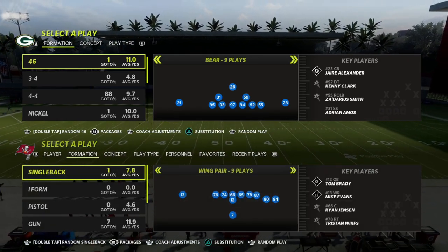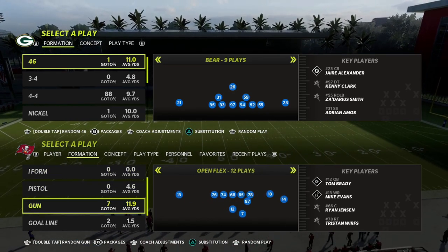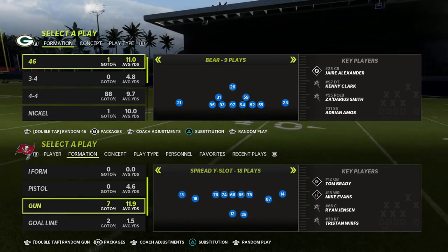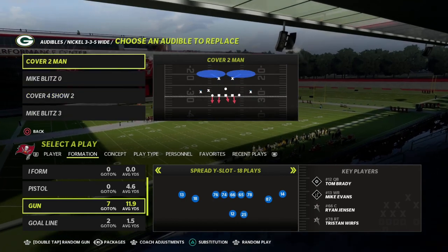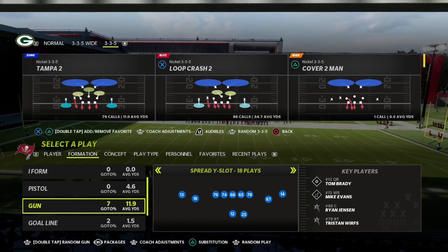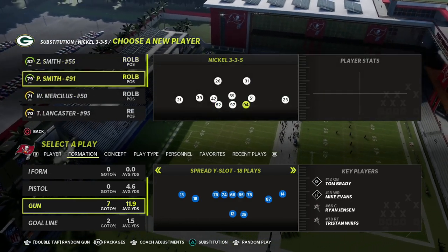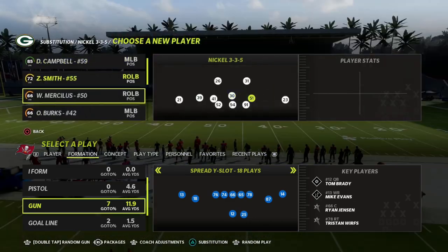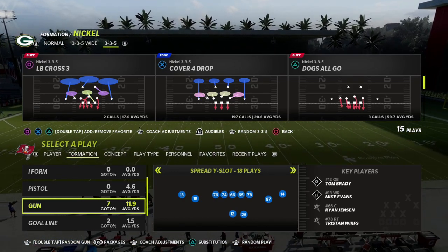In this video I'm going to share how I like to beat the blitz out of the air raid offense and spread offense without having to block it. Over the past couple of years in Madden, people like to block the blitz with a running back, tight end, or play action. What I want to do in this video is teach you a simple way to beat the best blitzing defenses in the game without having to block anybody.